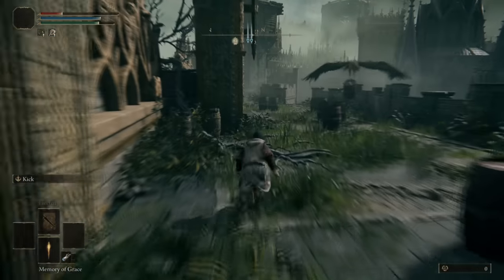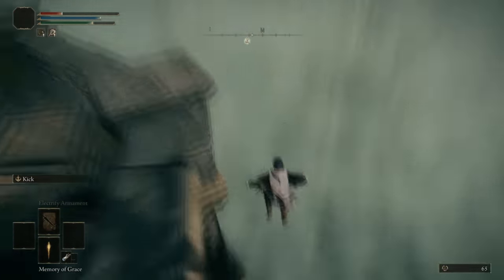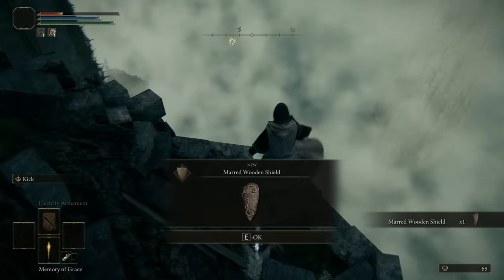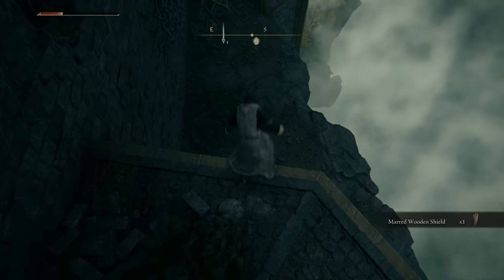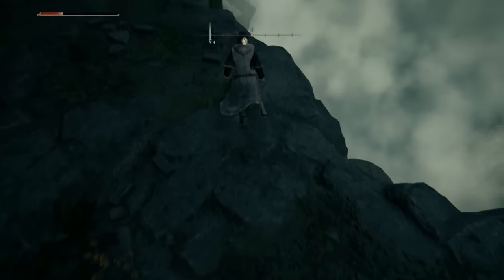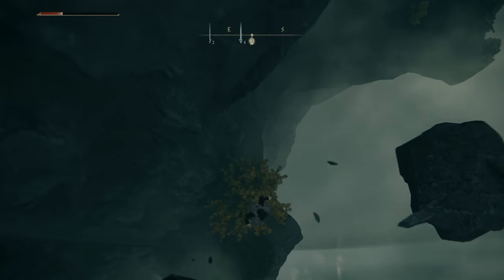What you want to do is arrive at the rampart tower right at the start and then dive right down here. Once you've done so you can then drop below and pick up this item if you would like, and then continue to drop again. What you're going to notice is when you come up to this ledge you will then take a step off and you'll notice that it will break through.